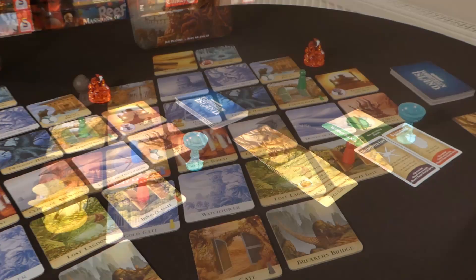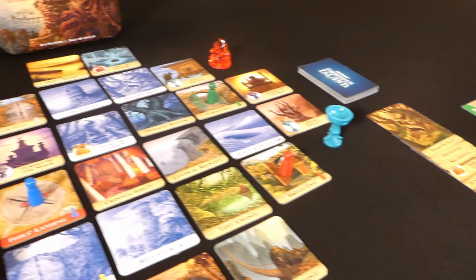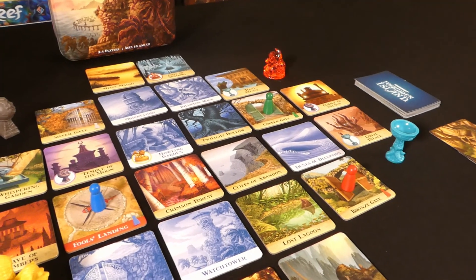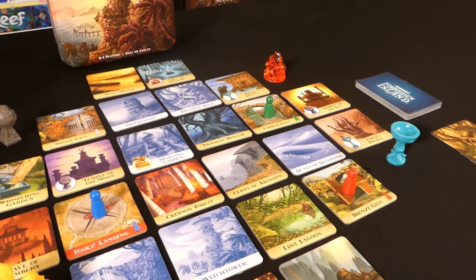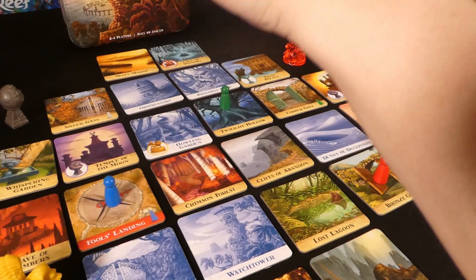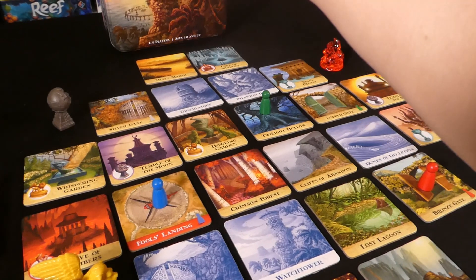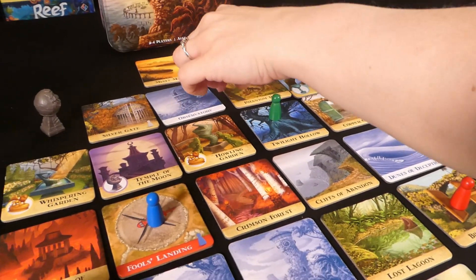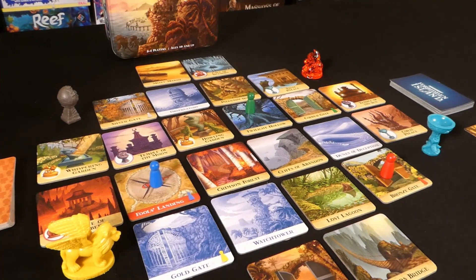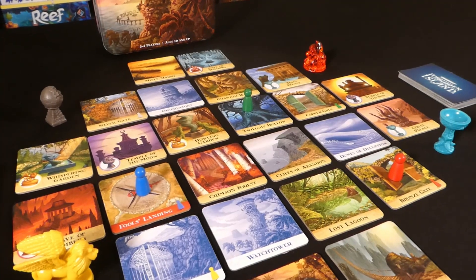Now we start the playthrough. We start with Jade, the green player, taking her three actions. As she takes her actions she says them out loud so Karen on Zoom can hear and mimic the player piece on her end. First action: move to Twilight Hollow. Second action: shore up Howling Garden. Third action: shore up Phantom Rock. Confirming with the other player — Karen confirms she got those moves.